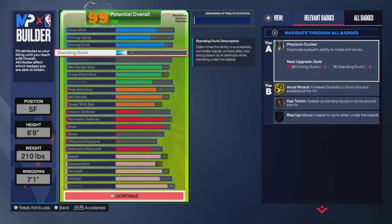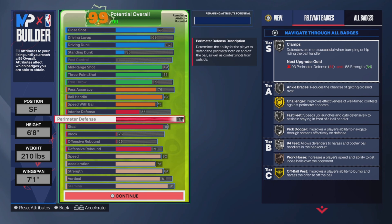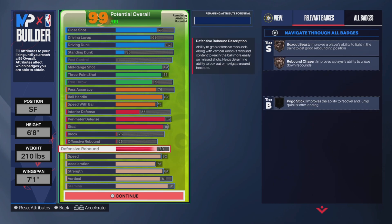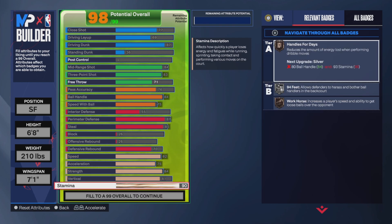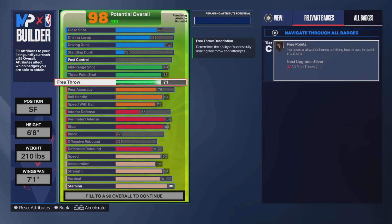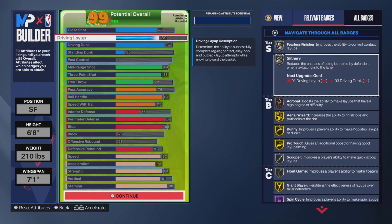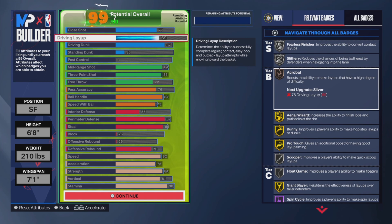On the side we can see the different badges, the minimum you need to get them, and what it takes to level them up. All badges start at bronze and as you play more with your build they level up to the next potential badge level. So if you have like an 84 three-ball and can get something on gold, you start at bronze and work your way up to gold.